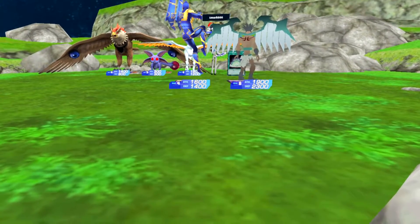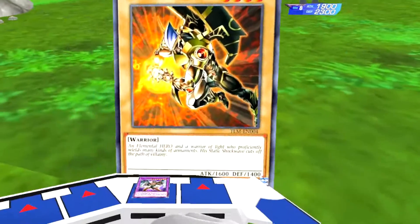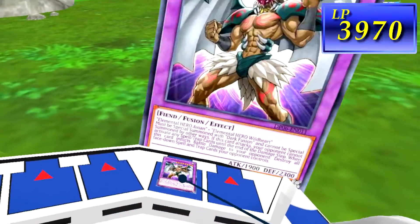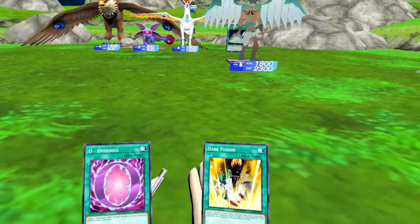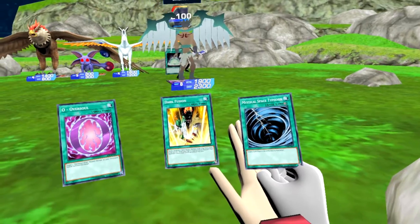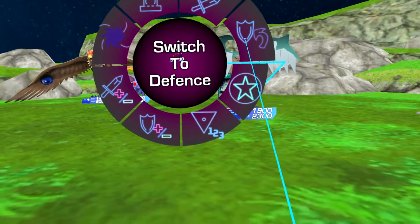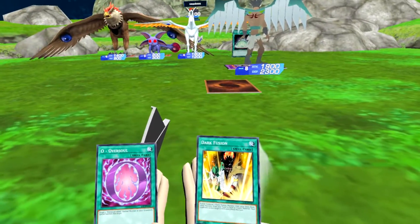Battle. Crystal Beast Sapphire Pegasus, attack Evil Hero Wild Cyclone — Sparkman dies. Evil Hero? No, because its eyes are red. Your move. I end turn. I'll switch Wild Cyclone into defense mode and I'll just set a card face down.